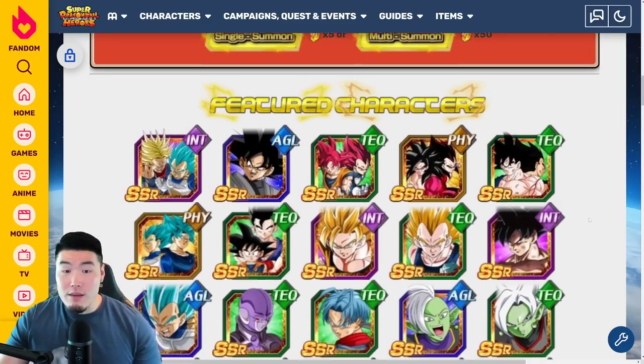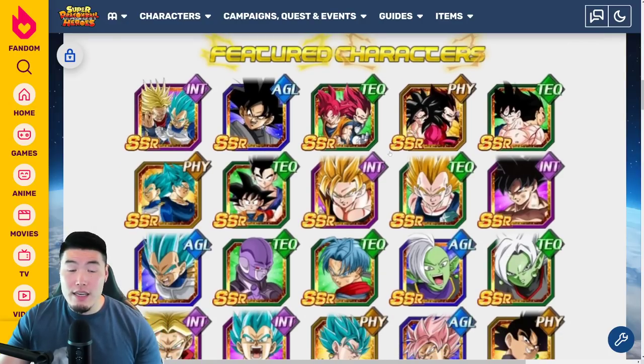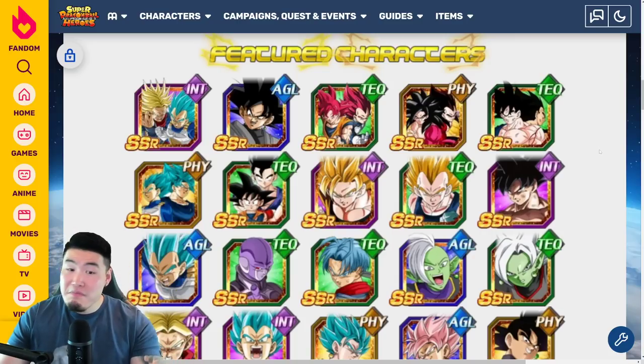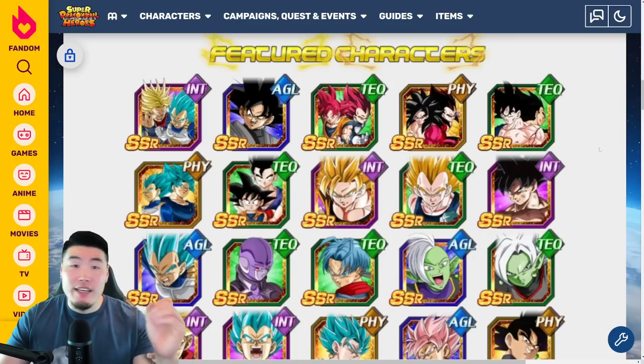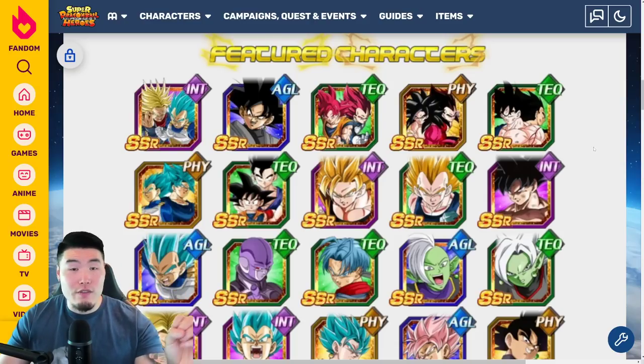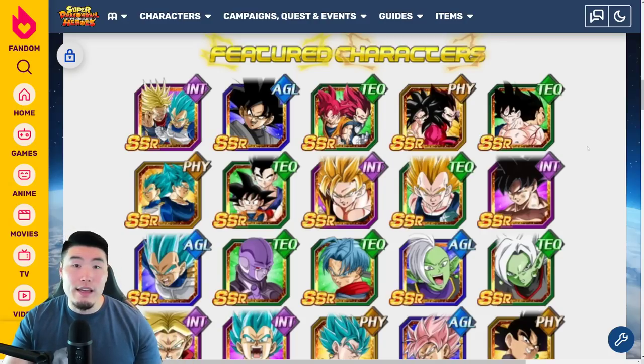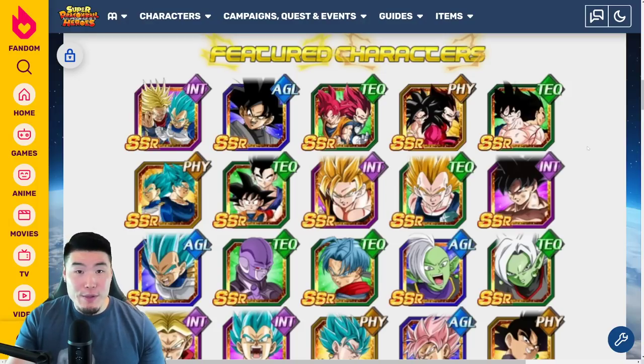If you want to summon on this banner, I would say if you are missing at least 2 out of 3 of the 7th Anniversary LRs and also the Trunks and Vegeta, then you should definitely summon. If you're missing only 1, then maybe do one round — the 3 plus 1 — get your tickets, do those tickets, do your free rainbow tickets, and then maybe call it a day. I don't think anybody should be spending too many stones on this banner or wailing out on it, but it's definitely worth dropping a couple of multis, maybe 1 or 2 rounds, maybe even 3 rounds if you're feeling crazy.